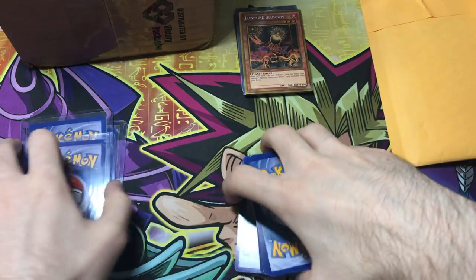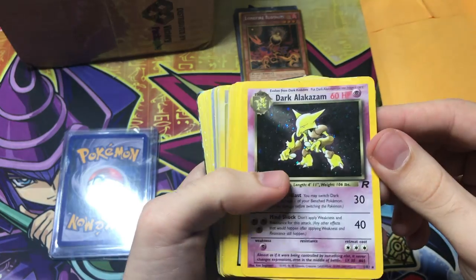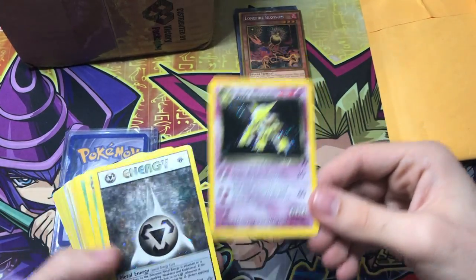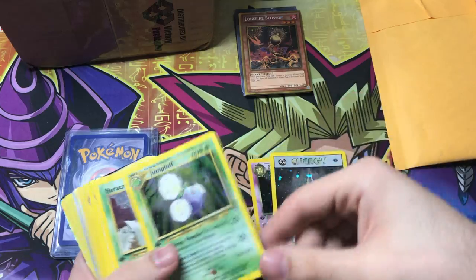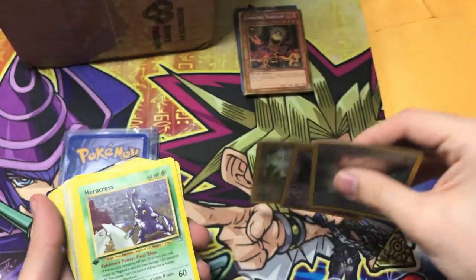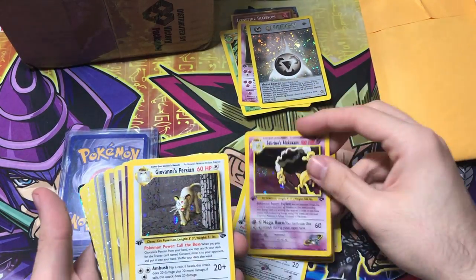Let's get started. Oh my god, look at this Dark Alakazam right off the bat — it's hugely creased. Look at that crease going through it. This metal energy is bent too, and the Jigglypuff. So the first three cards are damaged. I'm pretty sure I ordered near mint versions. That's what the good lighting is for. Troll and Toad is really good on returns, though — these are in worse condition than usual.